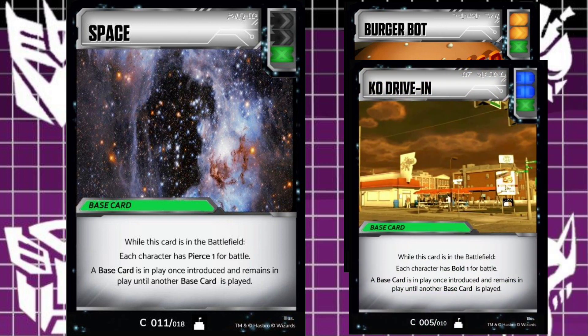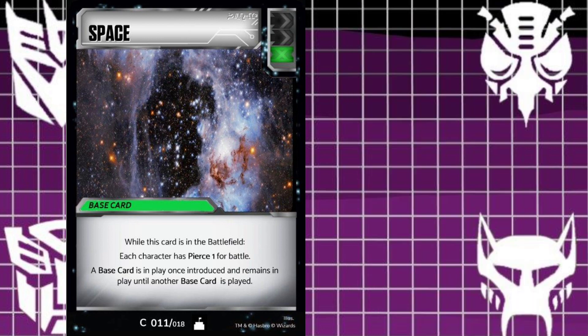I found it pretty funny that I picked those two — Burger Bot and KO Drive-In — and they're both from newer IPs, animated and TF Prime. Both are food places. Space here is double black and green, not a faction card. It doesn't need to be because it's going to give each character pierce one. It's a common, in the same vein as those two others — a plain double black and green.